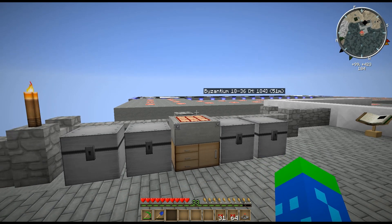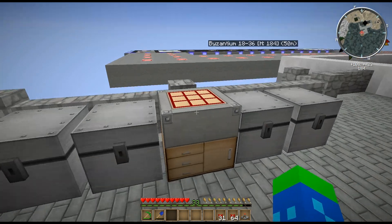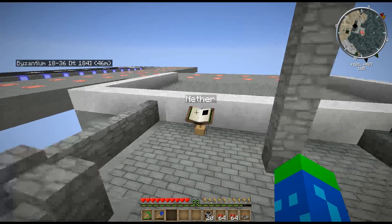Greetings everybody and welcome back to Ingenarius Cuborum. Last time I went to the Nether and started work on my Blaze Farm. This episode I'm going to go ahead and finish it off. In order to do that I need to get some wiring — specifically a little bit of the Stone Jacketed Wire, which is a ring of stone covers around a Red Alloy Ingot. Then I'm going to turn the rest of my Red Alloy Ingots into Red Alloy Wires, because I get the feeling I'm going to need a lot of those.